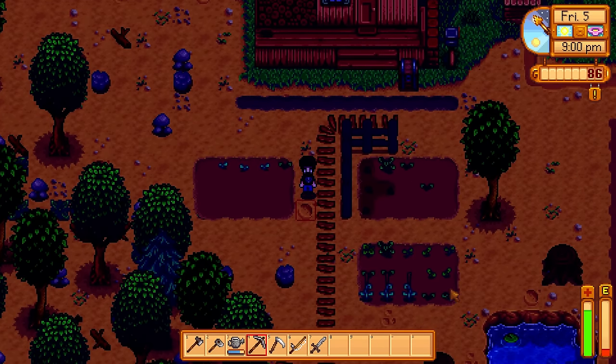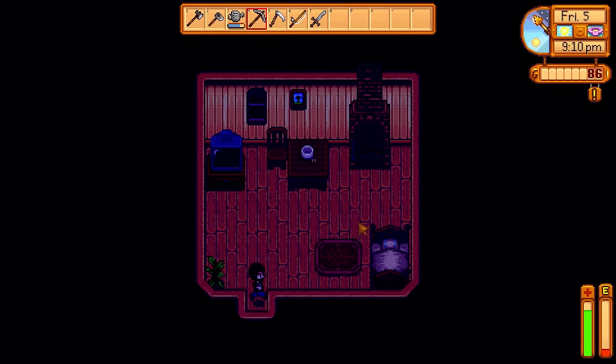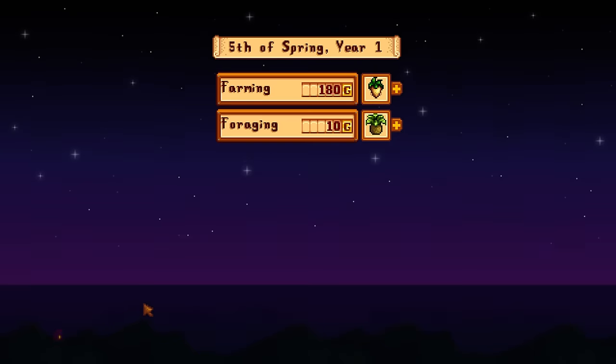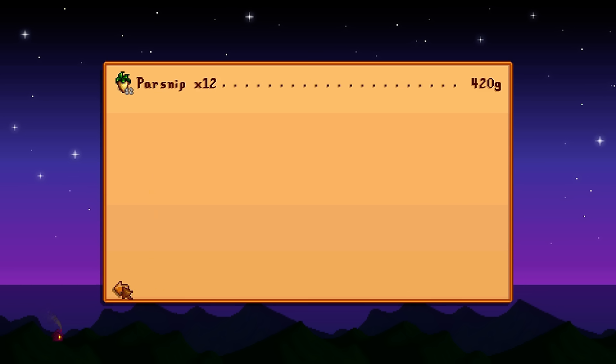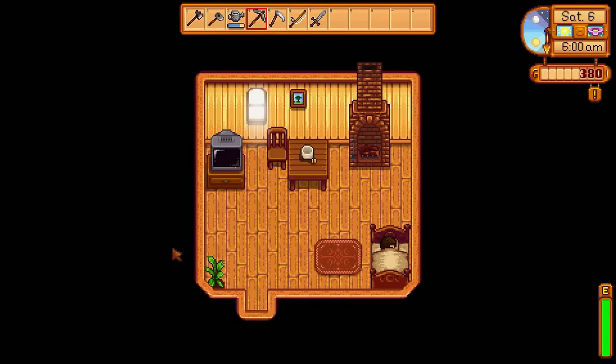I can rearrange all this shit. Anything blooming? Nope. Let's get to bed, that was a long day. We done a lot, we achieved a lot. Let's see how much money we get. 420 for that? Holy shit. And from foraging as well. We get nothing from the CD. Twelve parsnips give 420. That's not gonna be too bad then — maybe parsnip is what we do for just now.